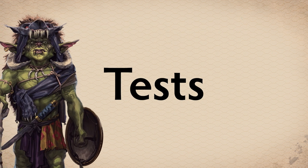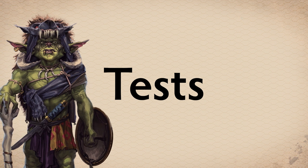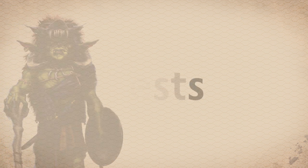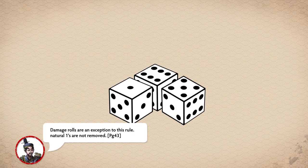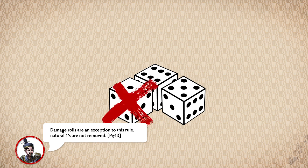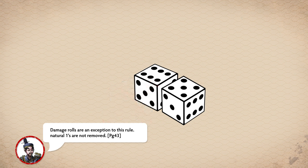To see whether a model's action is successful, and how successful, usually requires a test. There are two types of tests in Bushido: opposed and challenge. Both involve rolling six-sided dice, or D6s as they are often called. Importantly, if after re-rolls the result on a die is a natural 1, they are ignored and removed entirely from the test.